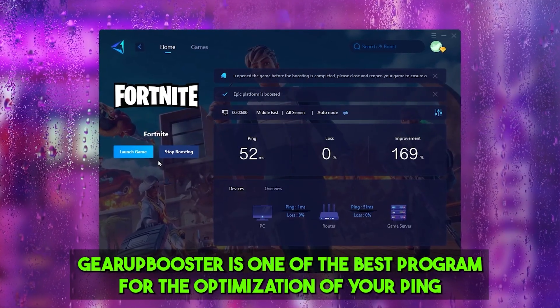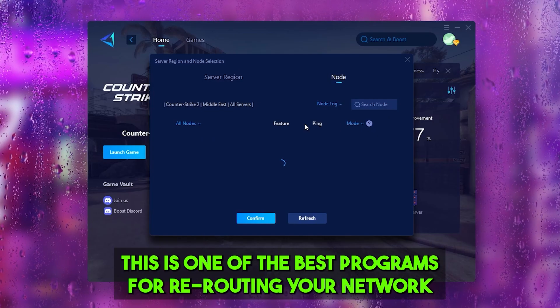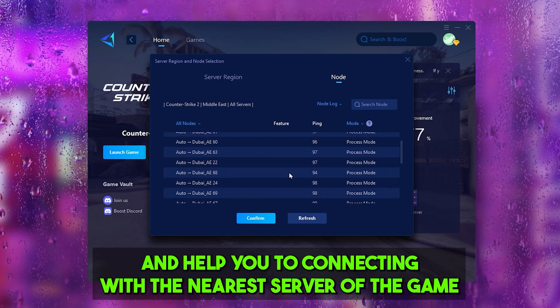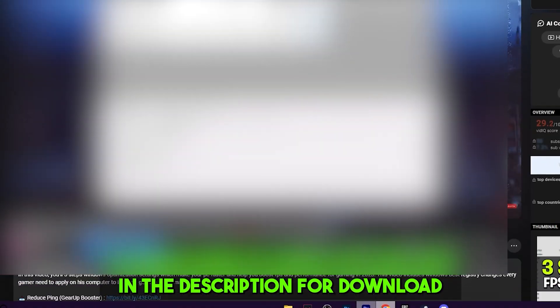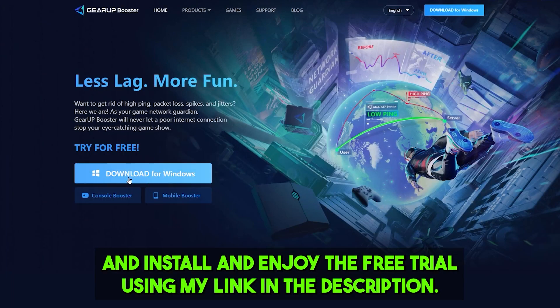Gear Booster is one of the best programs for optimizing your ping while playing games on a wired or wireless connection. It reroutes your network to connect with the nearest server for better ping and lower input delay. Check out the link in the description to download this tool and enjoy a free trial.